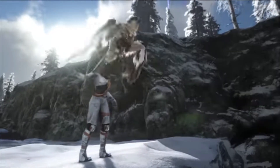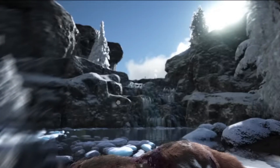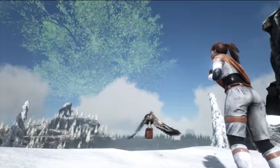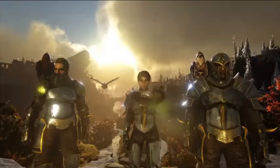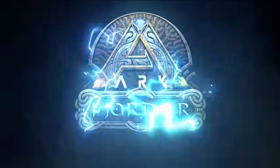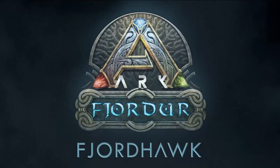If I were designing a game mechanic to do what the Hawk is supposed to do, I would have the Hawk fly straight up after the player dies and continue to fly up until the player respawns. At this point, the Hawk would then disappear and appear near the player, flying to the player. I would also toggle the collision so that it only collides with structures during the return process after the player dies.